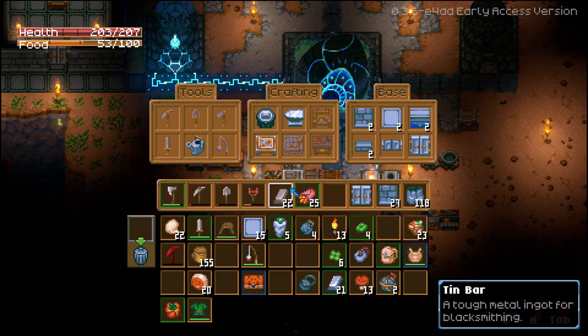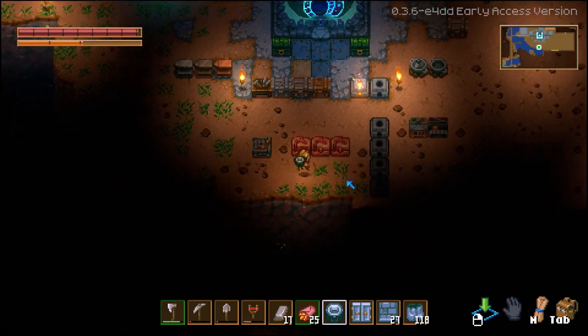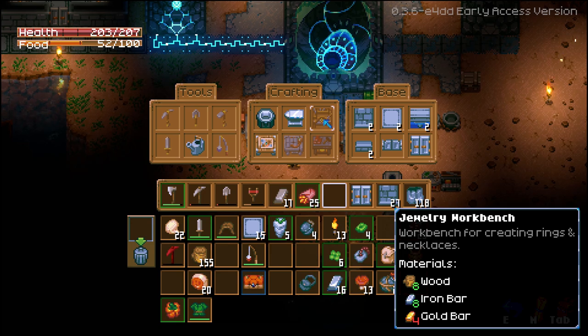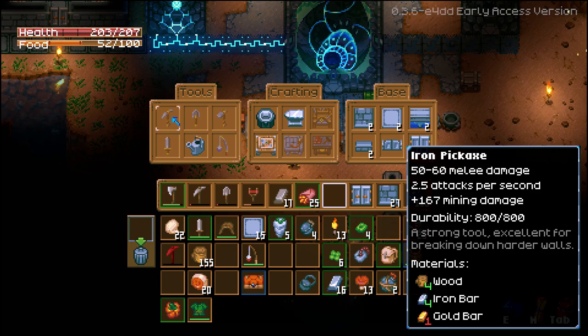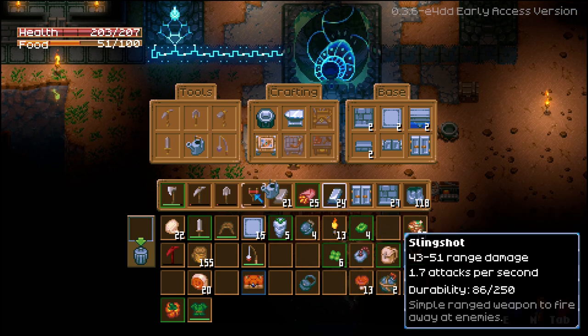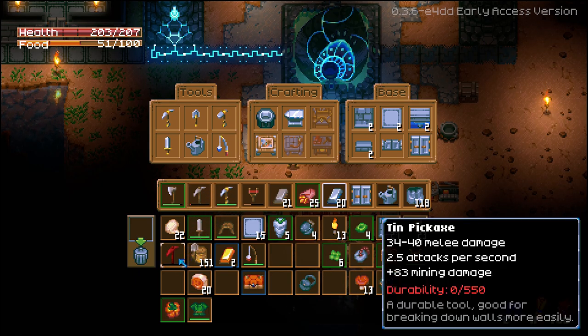You have tin — delicious tin. We are making ourselves a smelter kiln. Scarlet bar — oh, it does need scarlet ore. What else could we make? Jewelry workbench — a workbench for creating rings and necklaces, probably worth making. Scarlet workbench I can't make. Electronics table we did make. Elder pick — pick is number one. The pick: we were on 34 to 40 damage; now 50 to 60. That's better — not perfect, but it's better.